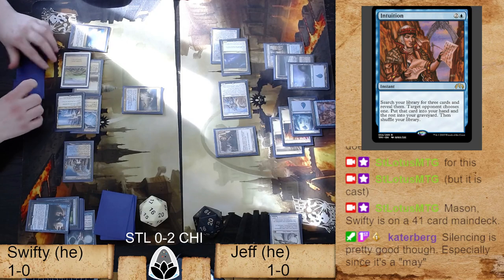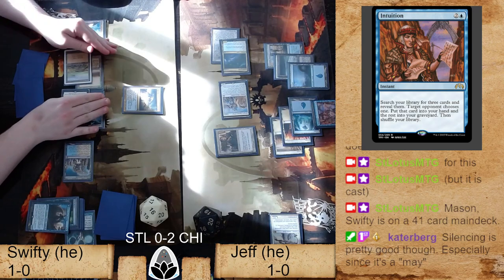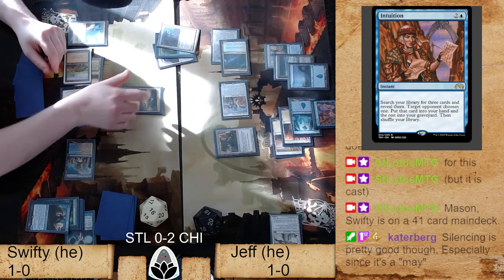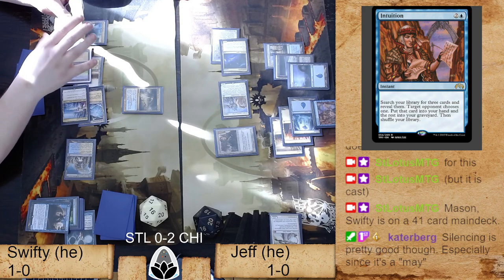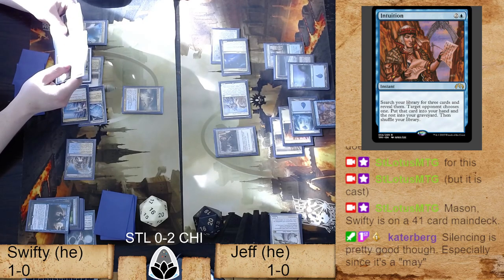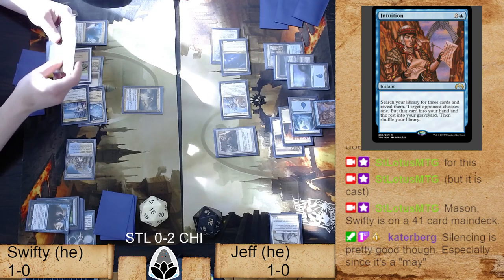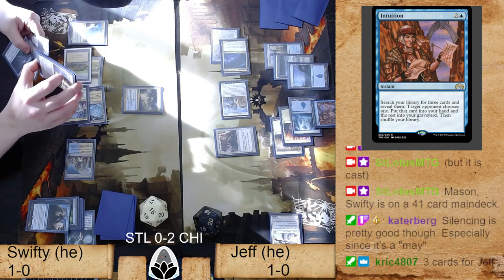Jeff's going for his Intuition here, which I think is one of the better things he can do. This is not only going to empty out one of the cards in his hand — disincentivizing his opponent from maybe trying to go after his hand with Balance — it's also keeping all the valuable pieces in the graveyard where they're nice and safe and cannot be supreme-verdicted away.